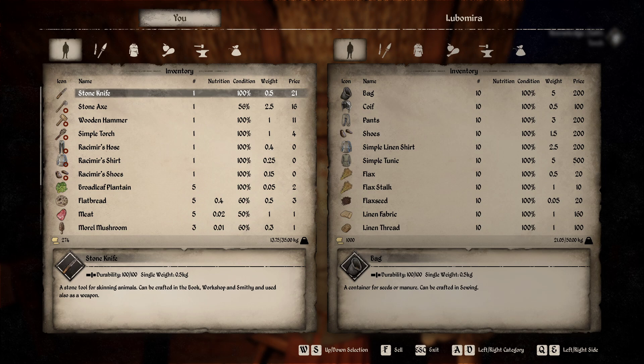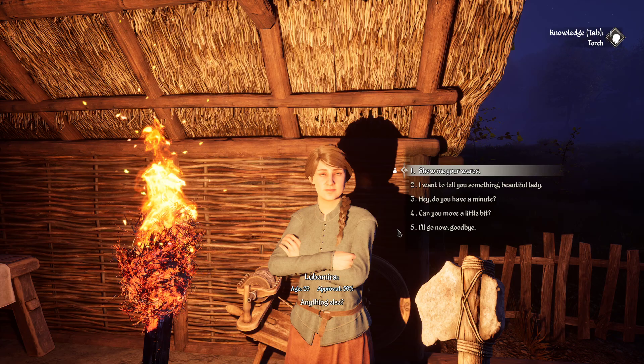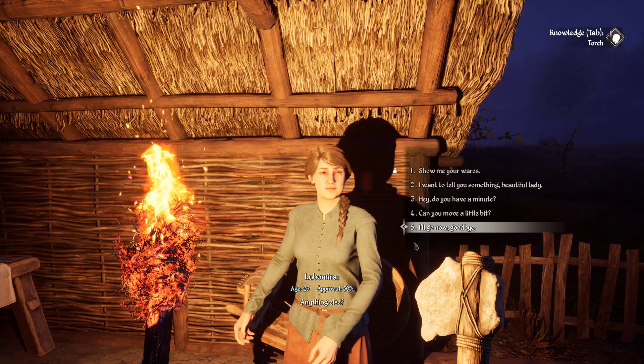Here you can see the bag — I think the bag is used for sowing seeds, but it's pricey so you need to have a lot of money. You can buy other clothes and equipment here too. You can buy the flax stalk and flax seed here, so if you sow this seed you can make your own flax. You can also get linen, fabric, and linen thread here.